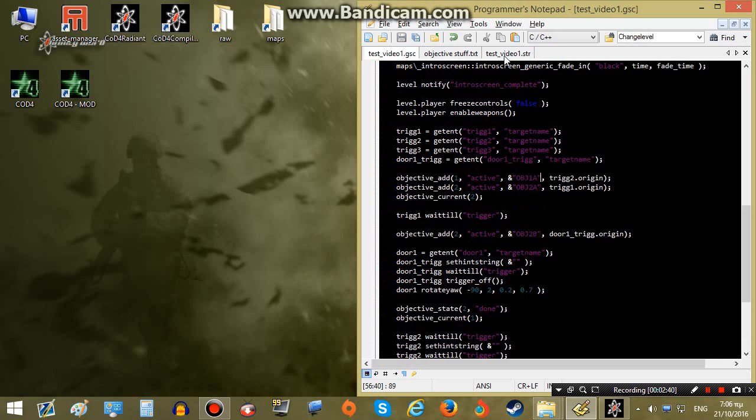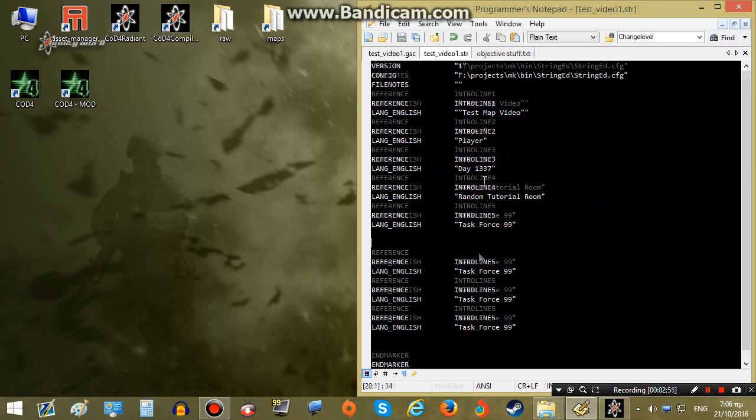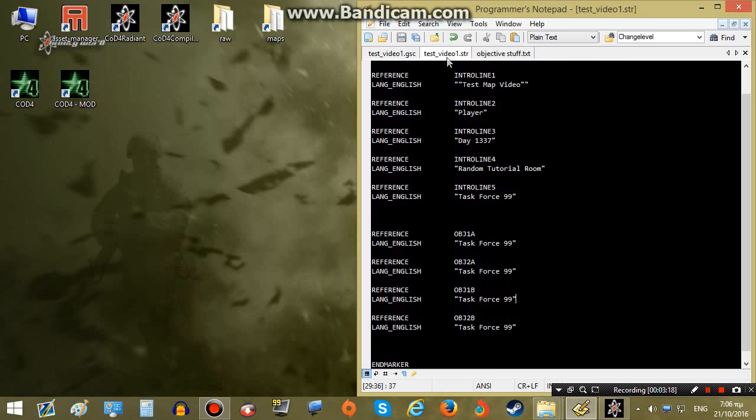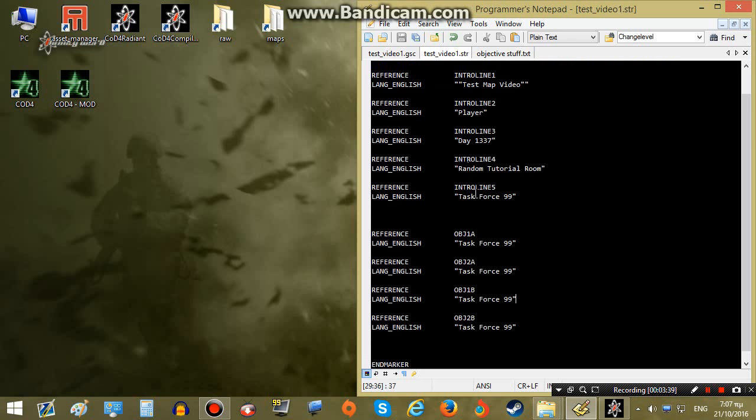Let's see what we have in our mission. We need one string for objective 1 and one for the second. These two objectives will appear when the player begins the mission. The first — the primary objective — will be to retrieve the documents, and the second objective will be to reach the target building. So, first objective: 'Grab the documents.' Second objective: 'Reach the target building.' That's all we need over here.